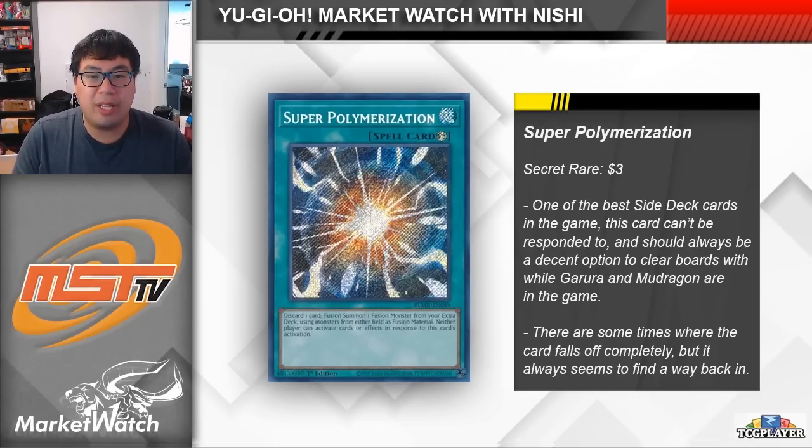One card I want to point out that just came out is X-Tox Hydra. Even though you can only use your own monsters that were special summoned from the extra deck for materials, I think X-Tox could be a really cool card in certain situations. If you can use your monsters to beat over your opponent's monsters, then Super Poly into an X-Tox Hydra and attack directly — you get to draw two cards and then you also have a level four body to overlay or synchro with. Secret Rare Super Polys at three dollars each seems like such a steal, and if you can grab them at two dollars each, that's a no-brainer pickup.